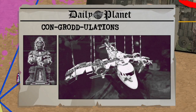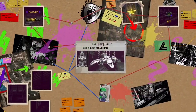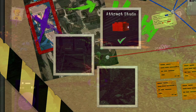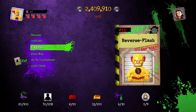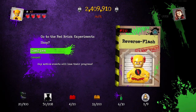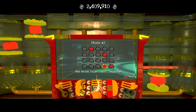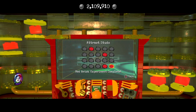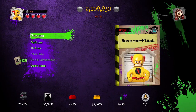And that was Congratulations, level 6. We get the Attract Studs Red Brick. Now we can go buy it — it's 300,000 studs. Now we can turn it on.